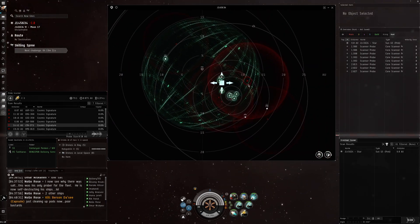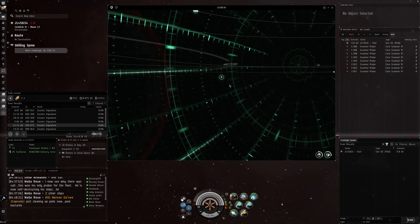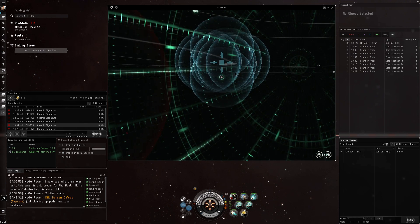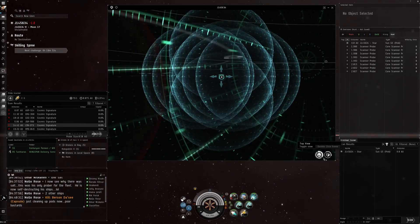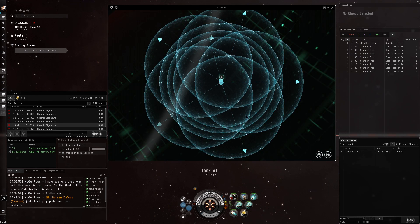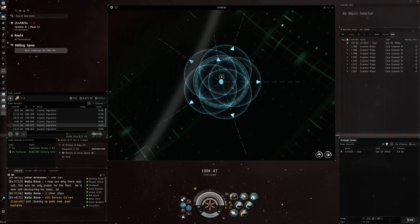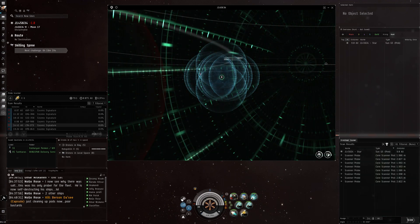So we click on the signature there. A couple of the hotkeys I use all the time: double-clicking in space saves me time from having to press these two buttons. Also, instead of using the slider, if you just hold the ALT key and use your mouse wheel up and down, it'll change the probe range. Since I know where this one is because it's bookmarked, I can go straight to 0.25 AU, then press the B key — bravo — and that will initialize your scan.